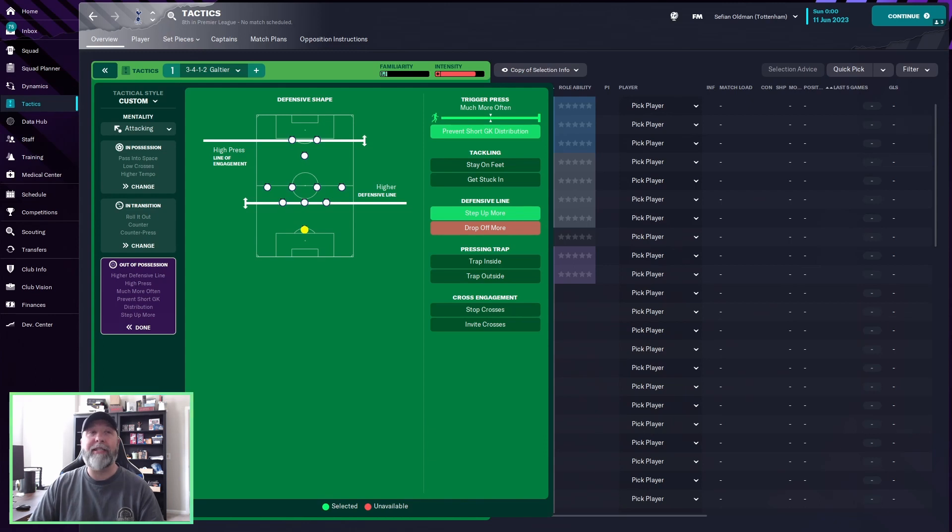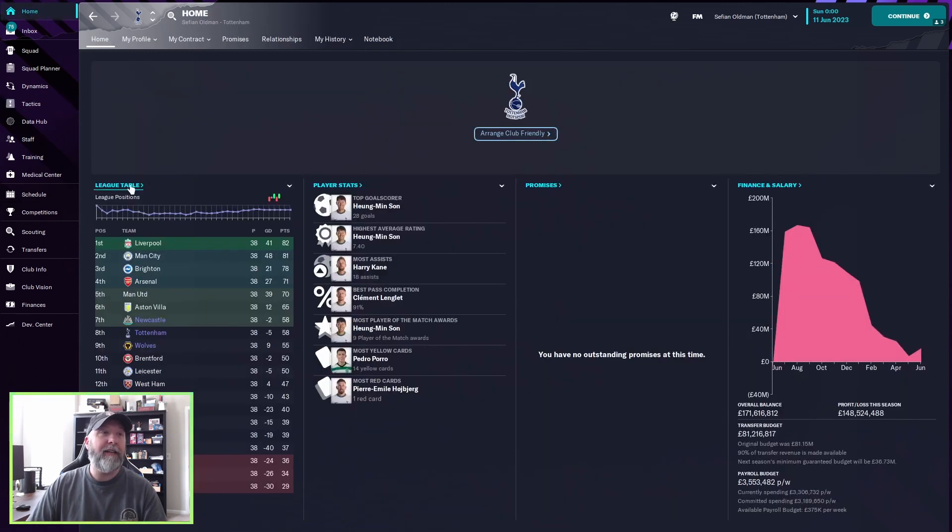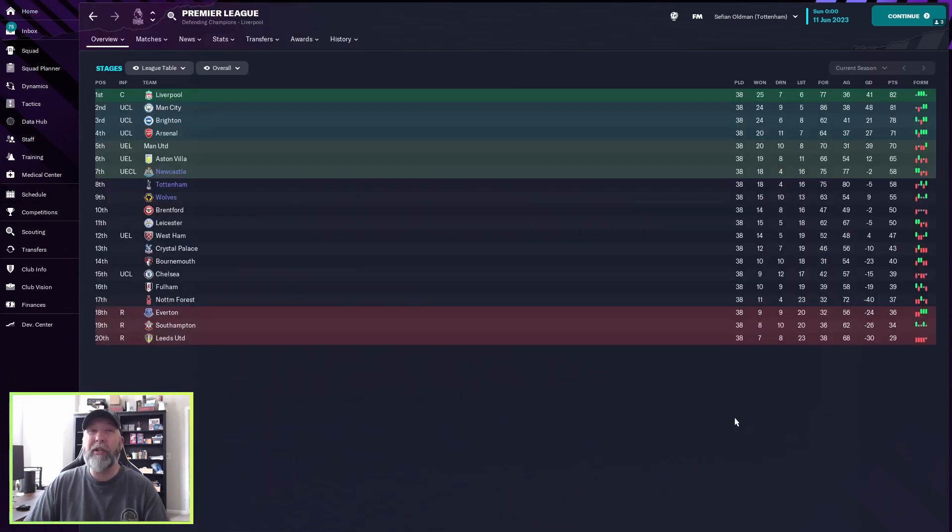We're going to take a look at how it did for our teams, and unfortunately it's not the greatest. All three teams finished in 7th, 8th, and 9th — 58 points for Newcastle and Tottenham, and 55 for Wolves. Overall, I wouldn't really look at this as a starting point for a tactic, as there are definitely others we've tried before that have done better.